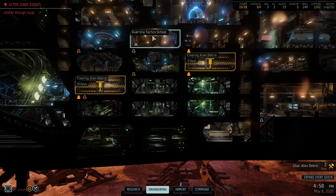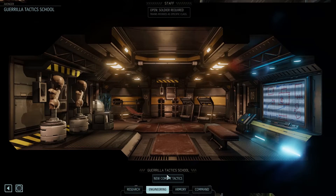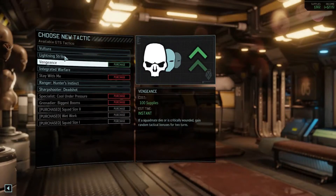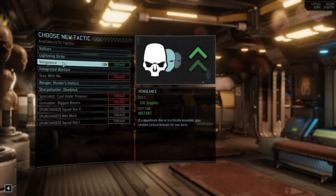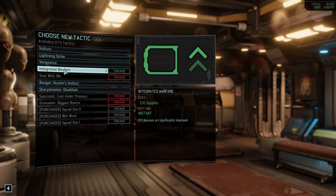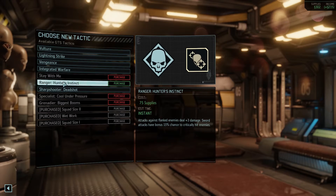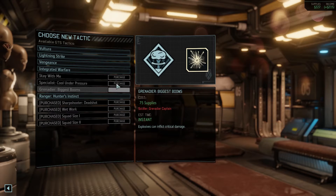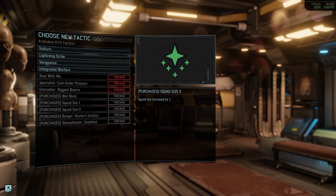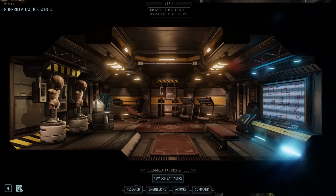I do want to see about some of the tactics that maybe are available because we have the resources now. Lightning strike — you will get three mobility for the first two turns of battle. Vengeance. Integrated warfare. Ranger and sharpshooter can upgrade — flanked enemies deal three damage. 75 supplies. So that leaves us with 152 supplies. I think we are good in that area now.